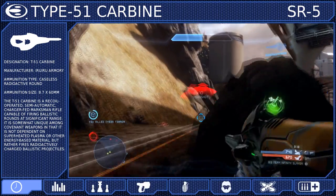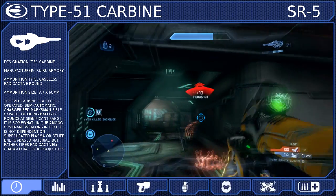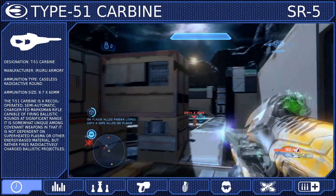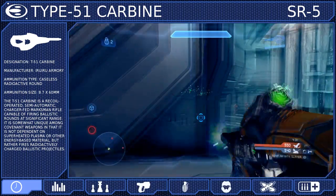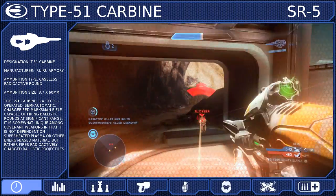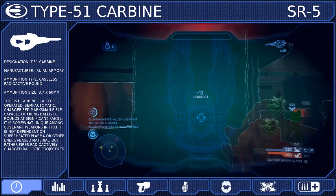While fuel rods are typically employed in an anti-armor role, they make for very effective anti-personnel projectiles, and when fired from the Carbine they are more than capable of penetrating light armor. If a fuel rod becomes lodged in a target's body, it will continue to burn them internally until it cools off. And because the rounds are radioactive, surviving victims almost always require radiation treatments in order to survive.